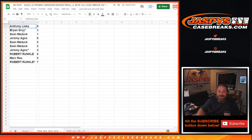Anthony Liska: nine. Brian Gray: three. Sean Maddock: one. Jeremy Agno: eight. Sean Maddock: five and two. Jeremy Agno: four. Robert Runkle: six. Mark Rouse: zero. Robert Runkle: seven.